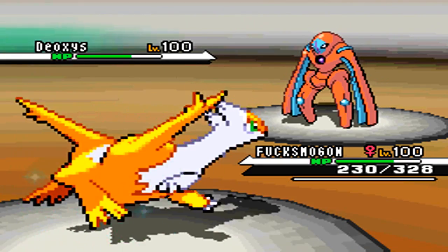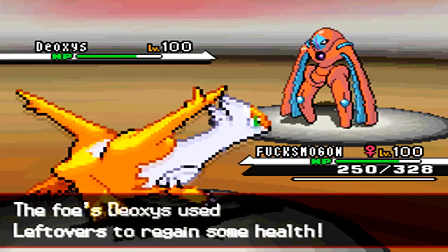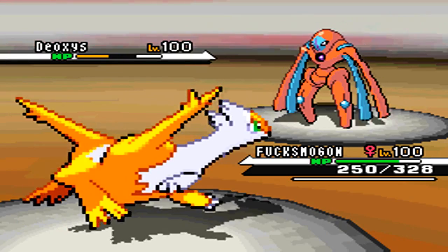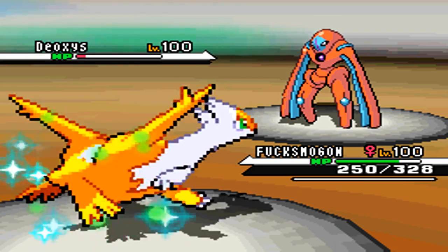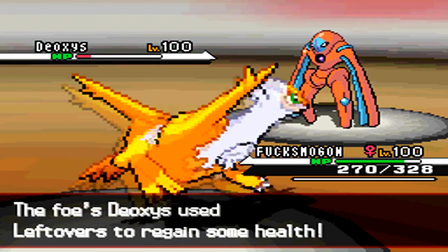I Calm Minded on the switch, because this thing is pretty bulky and I was confident I could withstand almost anything. I go for the Dragon Pulse for the STAB — it's going to do a lot. He expects me to Calm Mind again, but I go in for Dragon Pulse just to get damage on it.